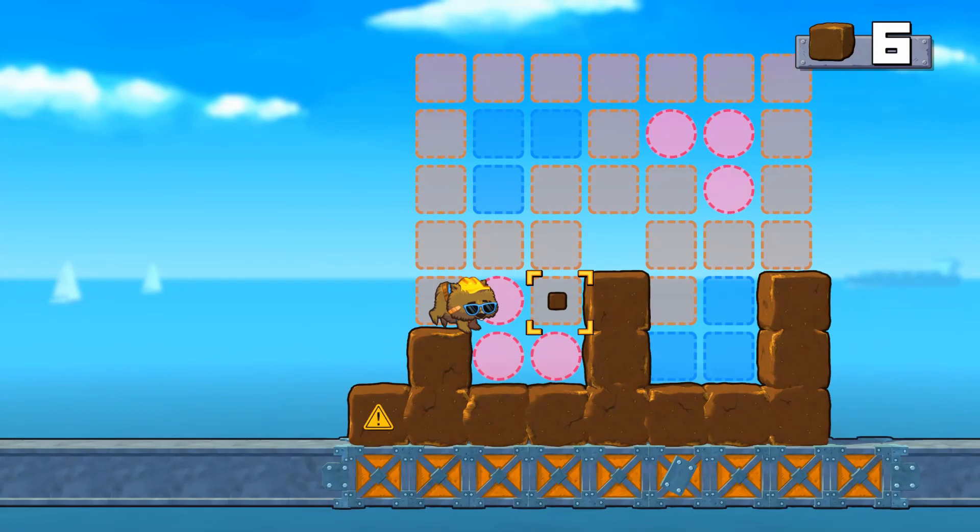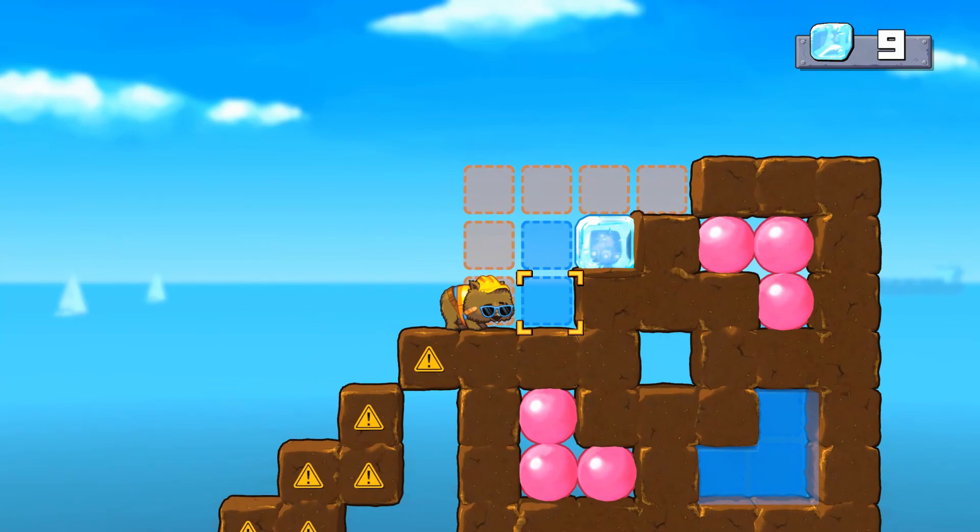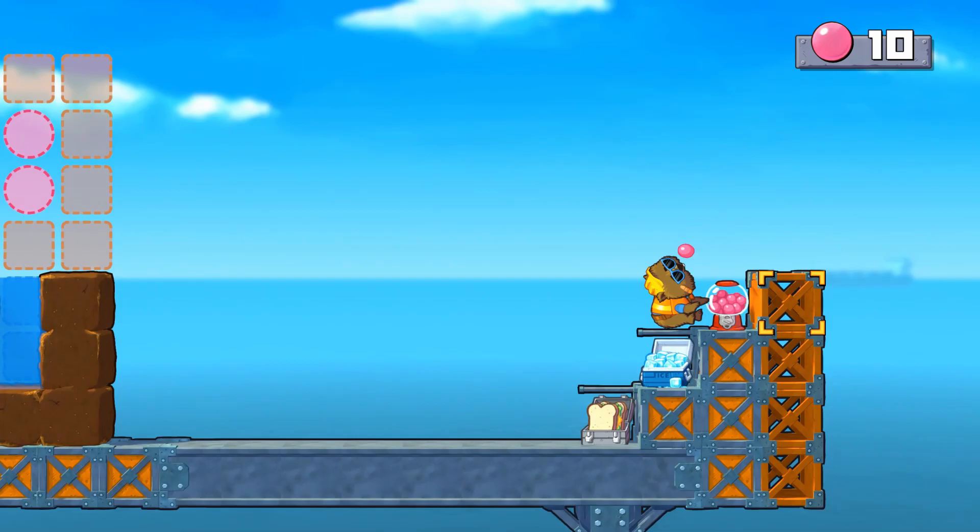In Hard Hat Wombat, you play as a wombat construction worker who has to complete some very tricky blueprints. Plan carefully as you add more and more blocks to your structure. When you're out of blocks, you'll need to refill at the stations on the edge of the level.